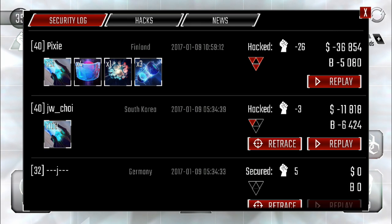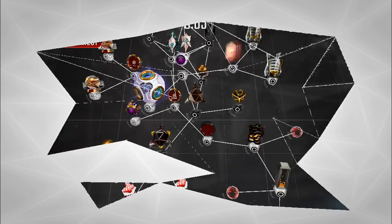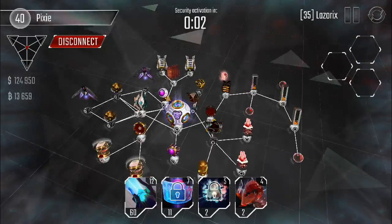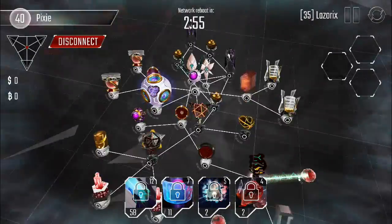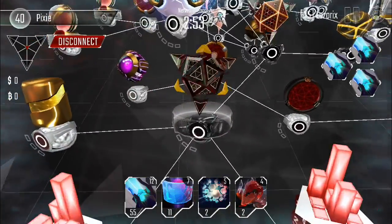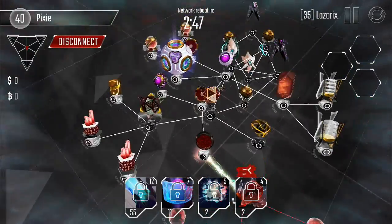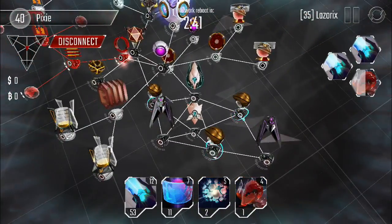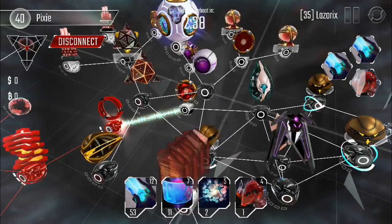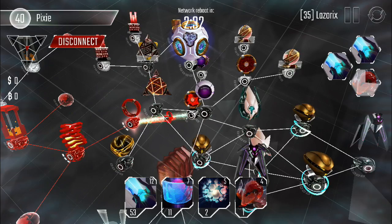Pixie hacked us, so I went ahead and hacked Pixie back — from Finland. I got lucky because his sentry was upgrading, which was huge. Level nine core still, so it's gonna be tough either way. His guardian is super upgraded to protect his turrets and black ice.